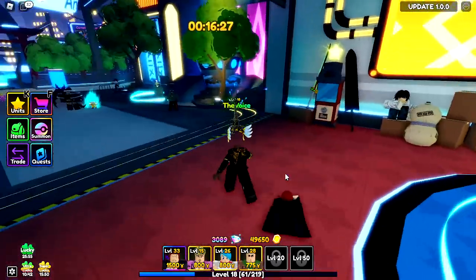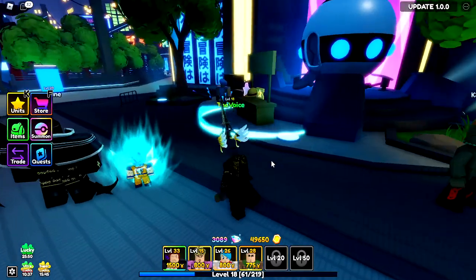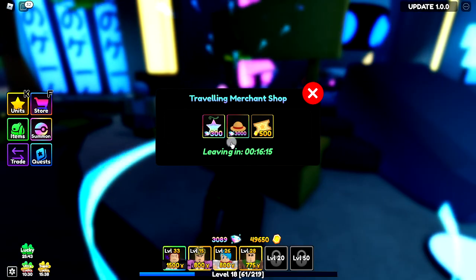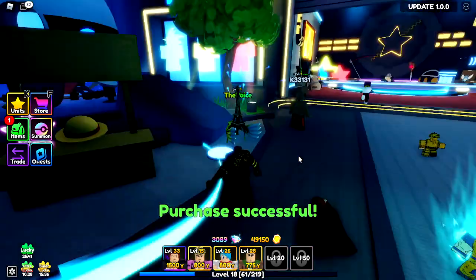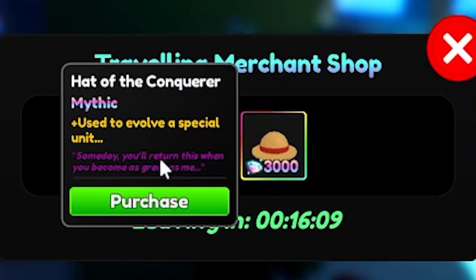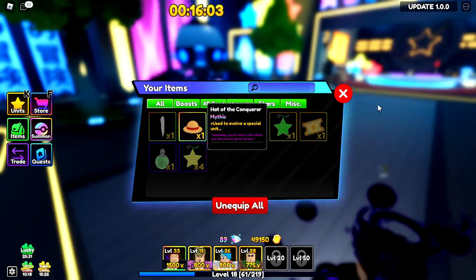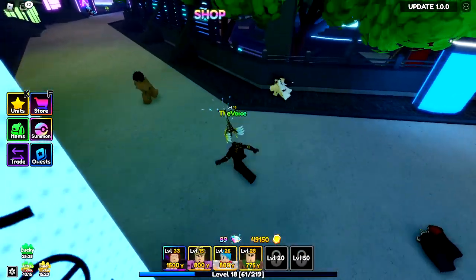Alright, so literally Broly is in the shop, and look at this — 3k. So either I get this, or I try and get Broly. And of course, I want this — used to evolve a special unit. Purchased! We have successfully got it, and now we can evolve freaking Shanks.